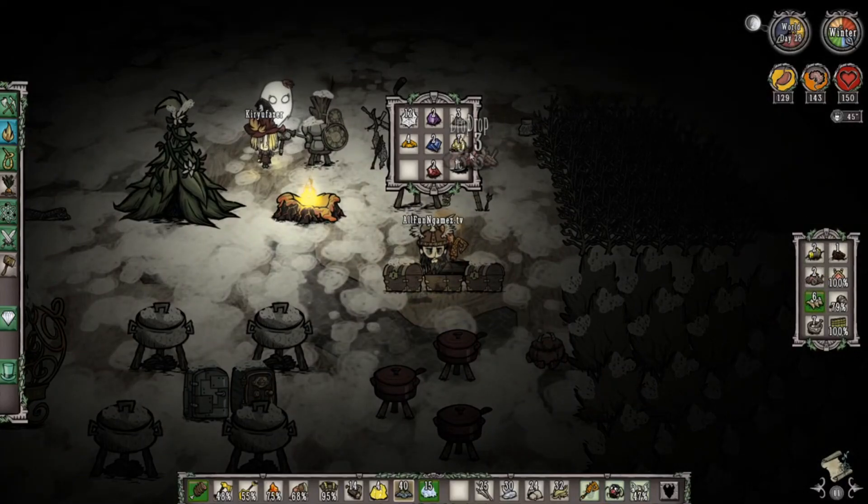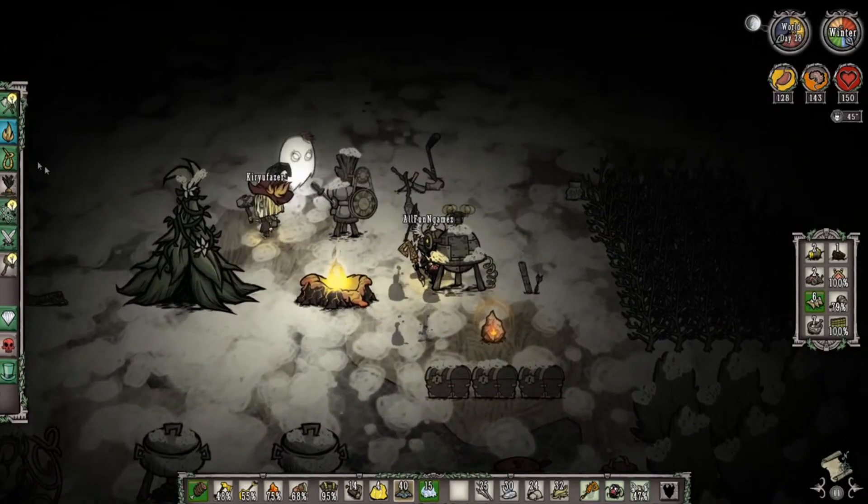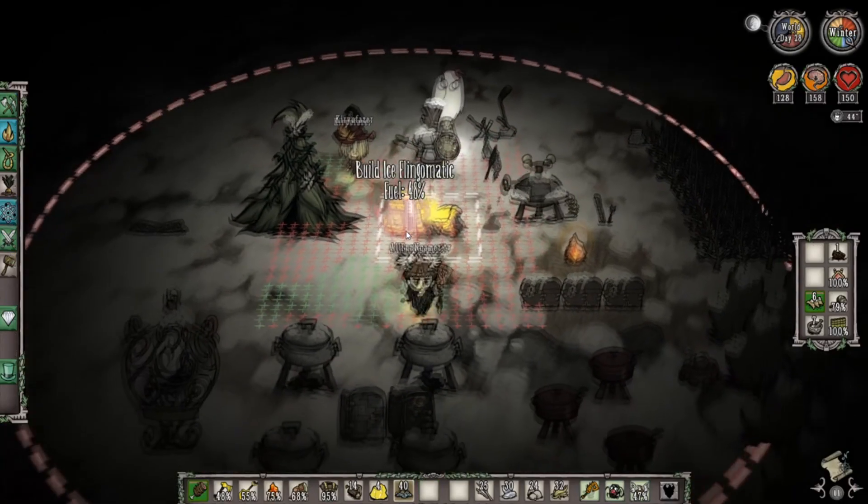You're going to look for the gears that we left in our chest. We also got one from when we were in the graves. And we're going to scroll down and make ourselves an ice fling-o-matic.